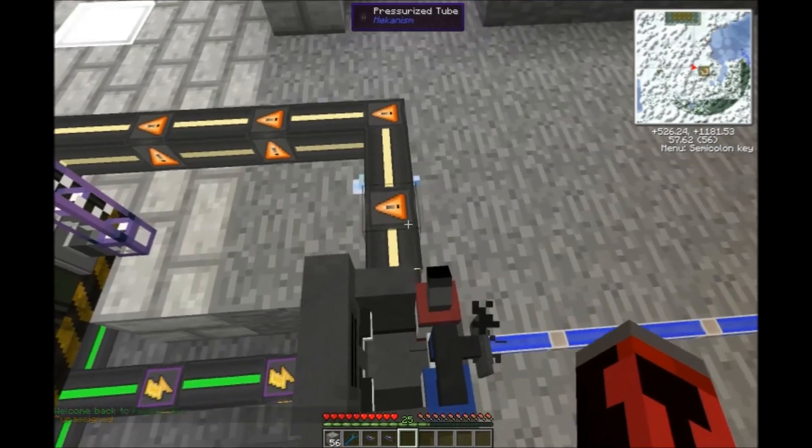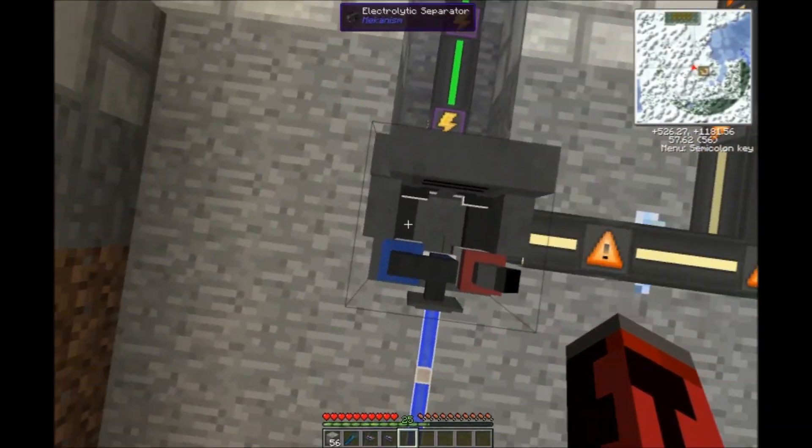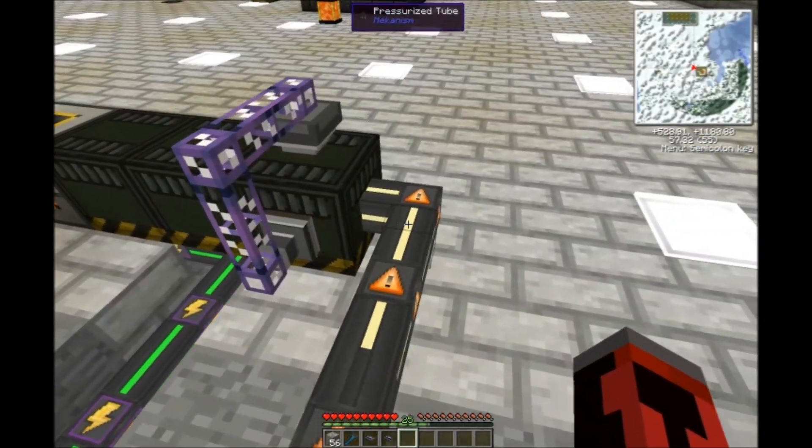The oxygen I have getting pumped out into my first machine. The hydrogen could be used for other things, but I don't personally use hydrogen right now. I've clicked on this little config option which keeps the hydrogen empty, because once it's full of gas on either side it will stop producing. So even if we had zero oxygen but were full on hydrogen, we would not get any more oxygen — so I'm just dumping out the hydrogen because I don't need it.